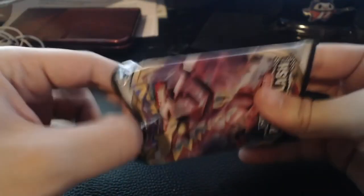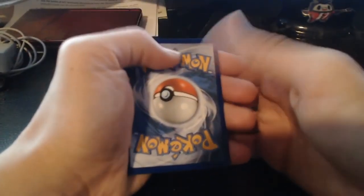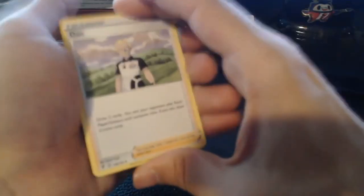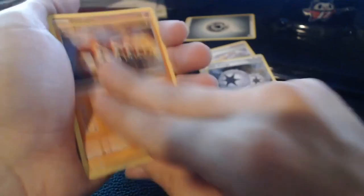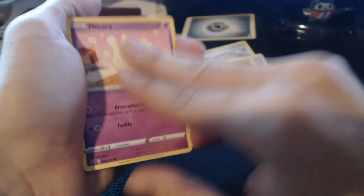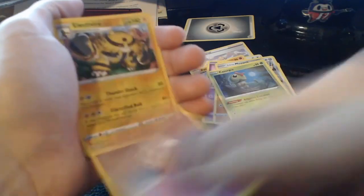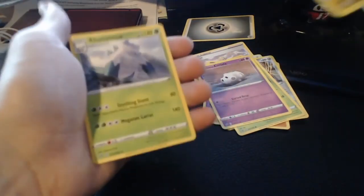God, I really hope the last pack is just something amazing — it would be a nice end to everything, wouldn't it? Next pack — Steel Energy on the back. Bede my man yet again, Twin Energy, Falinks, Milcery, Galarian Farfetch'd, Galarian Meowth, Caterpie, Galarian Corsola, Electivire for our reverse. And on the back — Abomasnow. Okay, next pack.